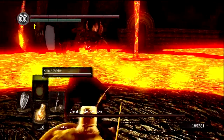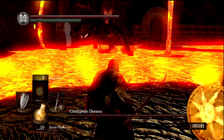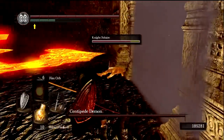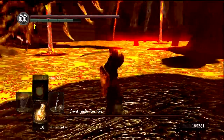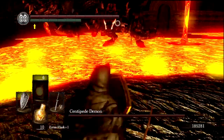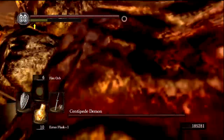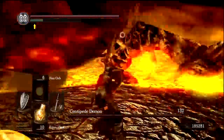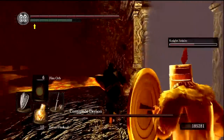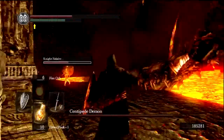This is Centipede Demon. Centipede Demon has the potential to be kind of a pain in the ass because it's sort of difficult to get him close enough to actually fight. Except this time he appears to just rush right for us, which is nice — and probably try to murder Solaire right off the bat, which is a dick move. This is the attack we're going to be looking for more often — he's going to try to jump on us, and when he does we're going to be able to get a lot of attacks in. Get out of the lava — don't roll into the lava.